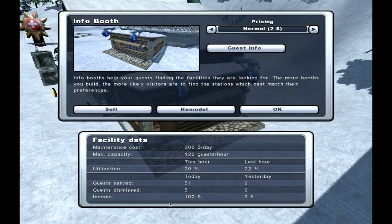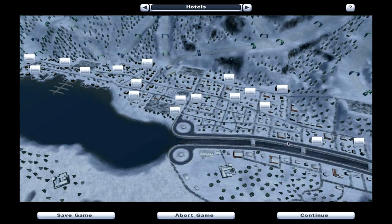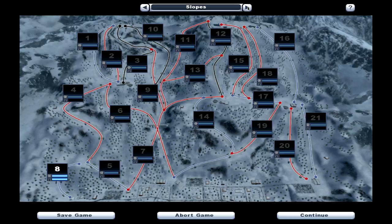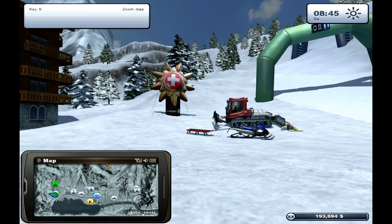What else is there to do? That's all the hotels — we haven't got any at the moment. Statistics — popularity is 7%. Not quite sure what to do now.